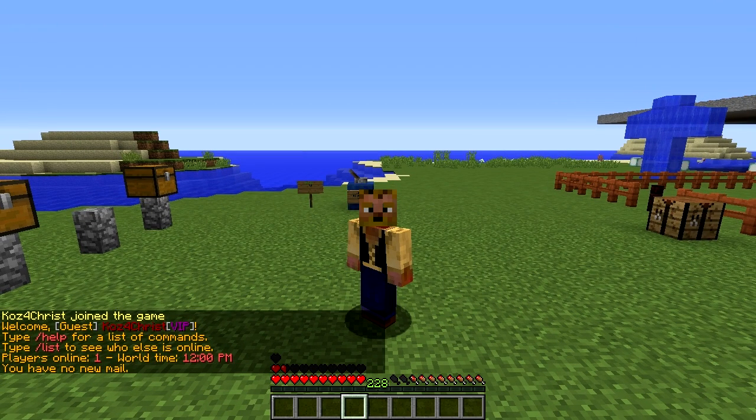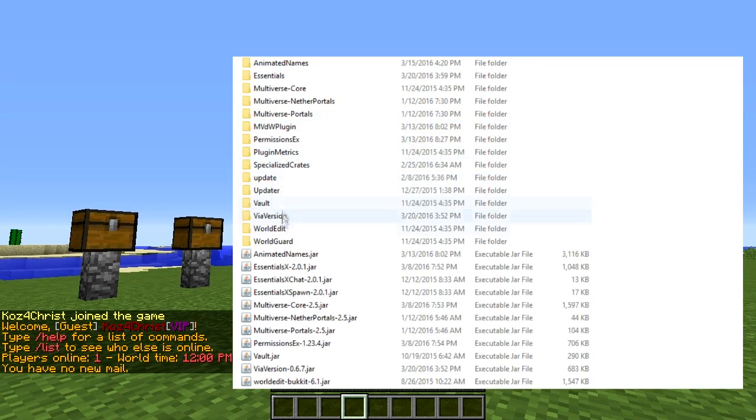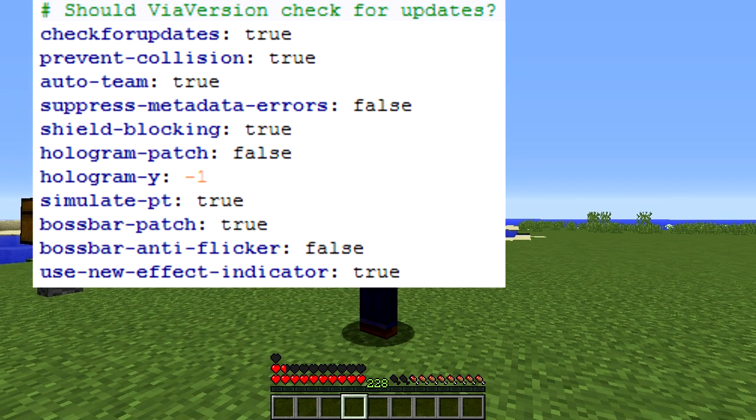Both 1.8 and 1.9 clients can connect. It's a plugin — you just download it, throw it in your plugins folder, and it's up and running. There's not a whole lot to go over in the configuration file. There's some stuff you can enable or disable if you're getting any issues, but it's all explained there.